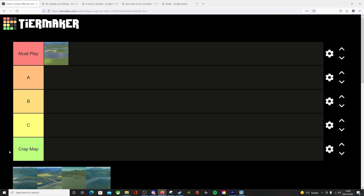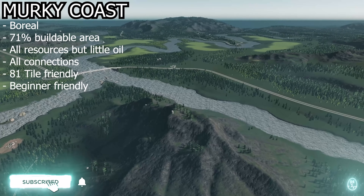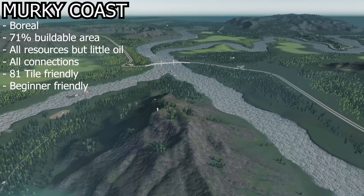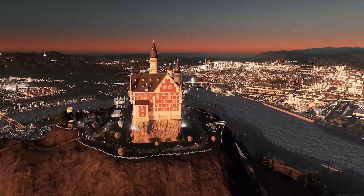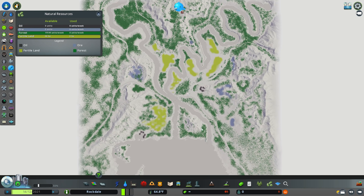Next up on the Campus tier video is Murky Coast, and for me it is 100% going into a Must Play. Murky Coast is of course home to our beloved Palaven — I am absolutely in love with this map. Maybe a little bias, but I'll explain why I love it in terms of gameplay. It is a boreal themed map with all available outside connections and all natural resources.